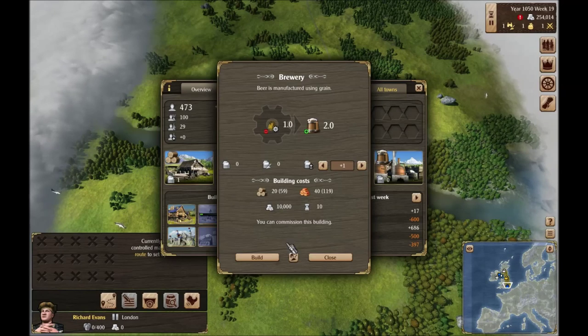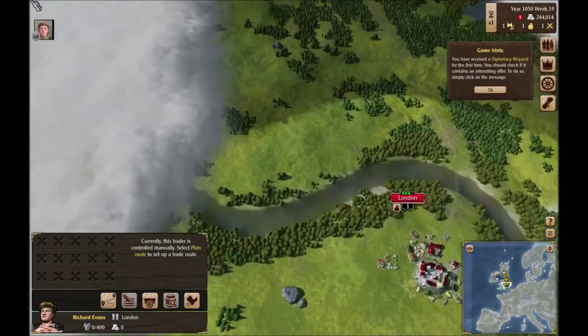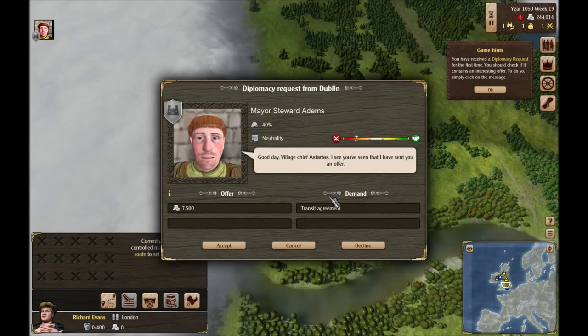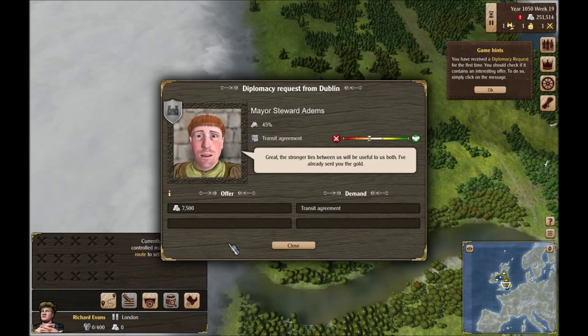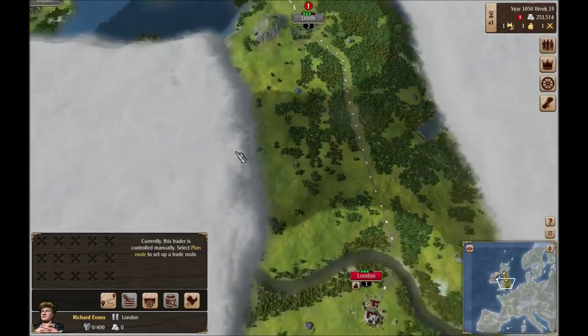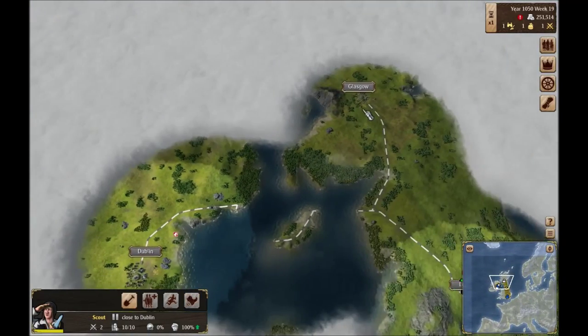It's not built yet — that's why. I guess I didn't remember to do that. Diplomacy request from Dublin — he'll pay me for a transit agreement. That is perfect. That actually raised my sympathy with him too, which is great. Maybe he'll pay me for a trade agreement as well.